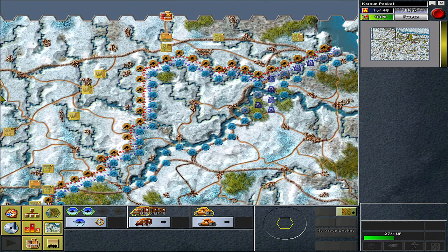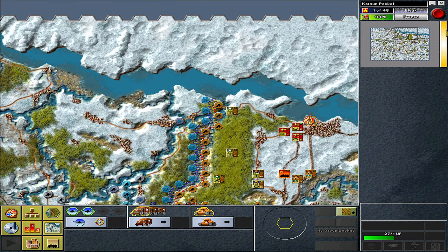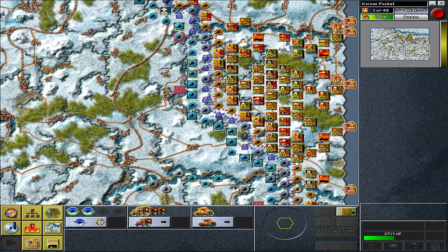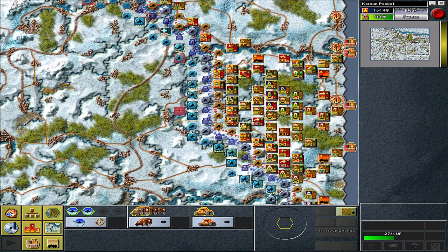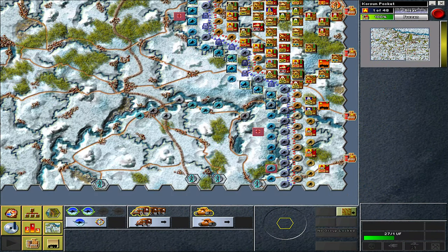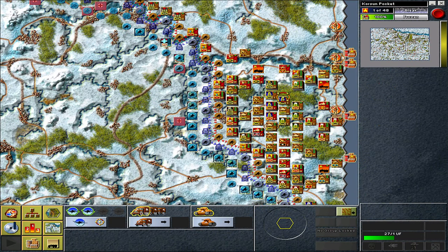Again the map looks a bit different with the colors. The units look different because we're on the Soviet side and don't have information on the Germans. It's better than some European games where the counters can be quite crazy. Compared to Kharkov, this is a bit more grounded when it comes to counters. Kharkov was really hardcore huge.